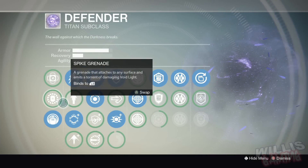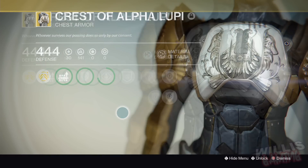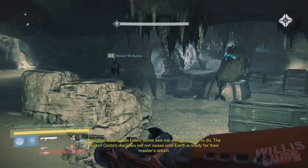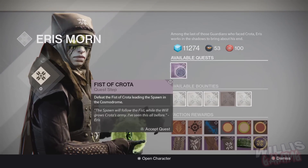There you go — here is a before and after of my subclass tree. You can see I've got a ton of XP, and here's my Crest of Alpha Lupi which I'm leveling up as well. Look at all that XP — it's insane. You can either wait the 30 seconds, but as soon as you see the timer start you can basically just leave straight away. Don't worry about having to stay in the game. From here all you need to do is go back to Eris, pick up the Fist of Crota mission again, and keep repeating this over and over — it does work.